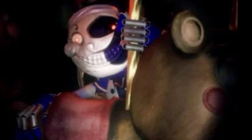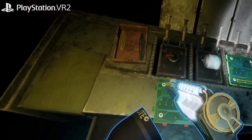Next we have the Moon Carousel, which was shown off at PAX West in September along with two other levels. Here we're repairing a carousel while fixing circuit boards, and we also have to fight off Moon with our flashlight.